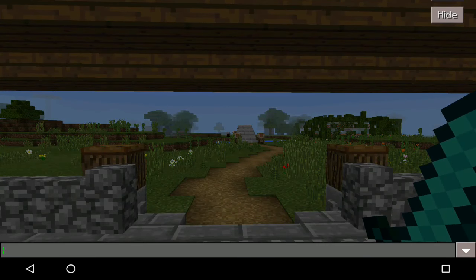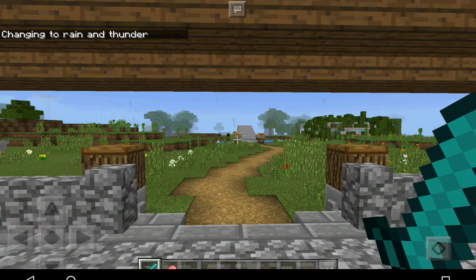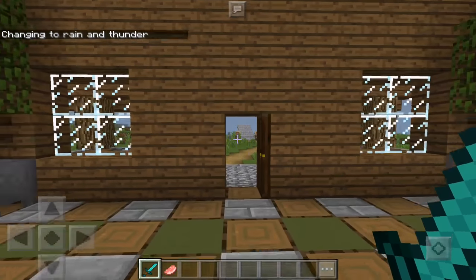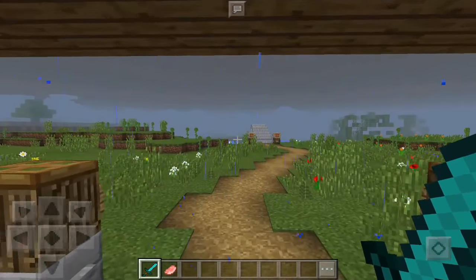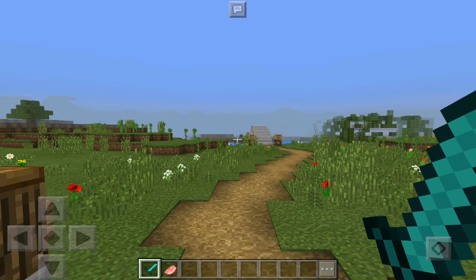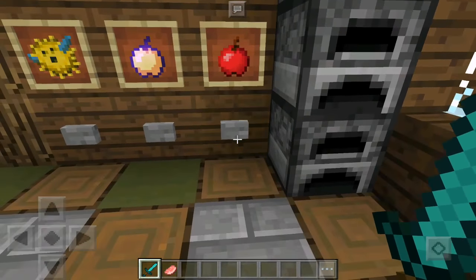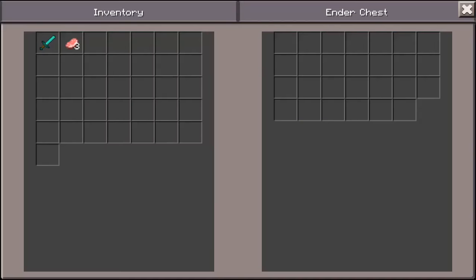I think these are commands over here — you can clear the weather, go to creative, go to survival. Let's test clear weather — let me send it to thunder first. Slash weather thunder — there we go, the worst possible type of weather. And then you can clear that weather right here. You also get to send weather again. Over here you can actually switch from creative to survival — pretty self-explanatory.